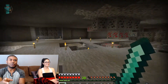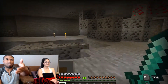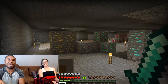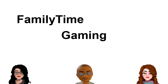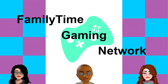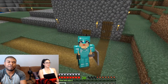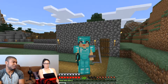Redstone, diamond, gold, emeralds, iron, and more coal than you can shake a stick at — or a pickaxe. You can get all this right now, and Flocka001 is going to show you how, right here on Family Time Gaming Network. Hey guys, how are you doing? We're back here on Family Time Gaming Network with Flocka001, and she's playing Minecraft. She's got something awesome to show you — so what did you find?